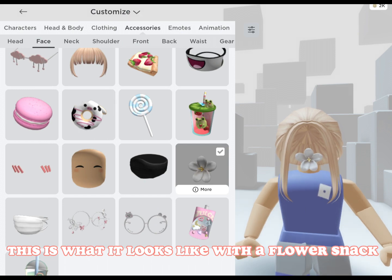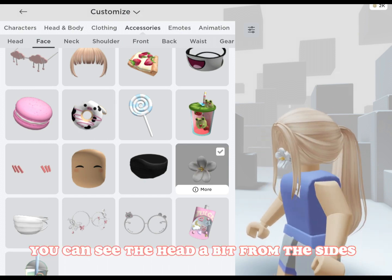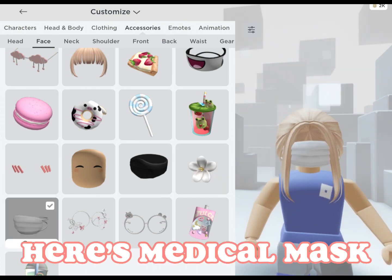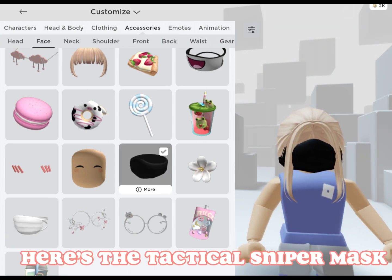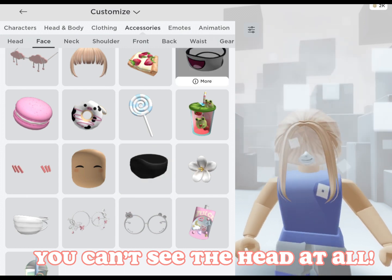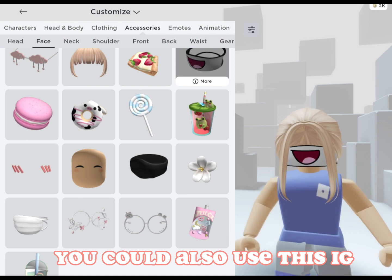This is what it looks like with a flower snack — you can see the head a bit from the sides, which is why I don't prefer it. Here's the medical mask — again, you can see it a bit from the sides. Here's the tactical sniper mask — you can't see the head at all.